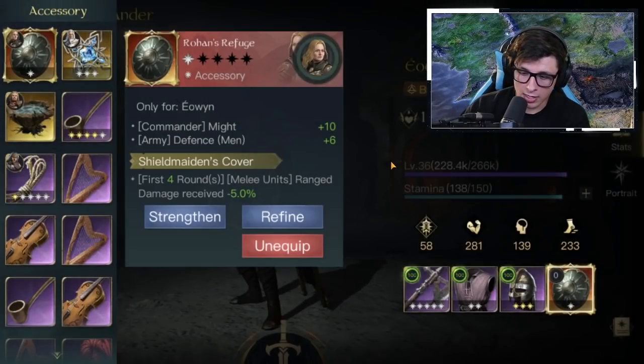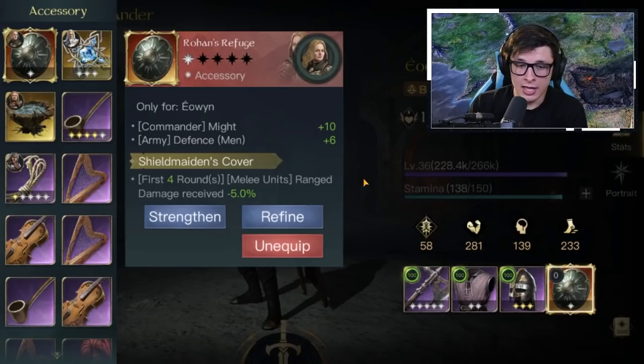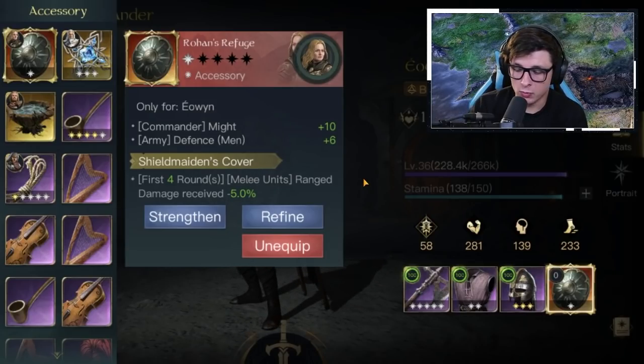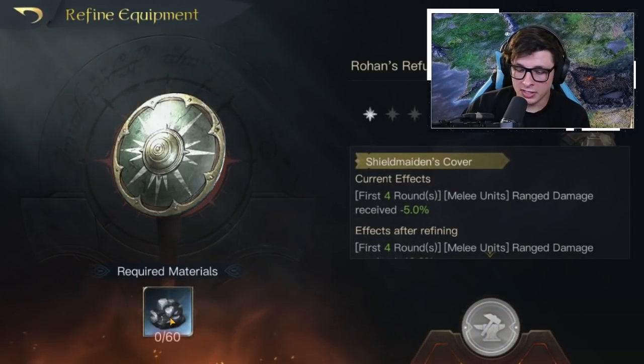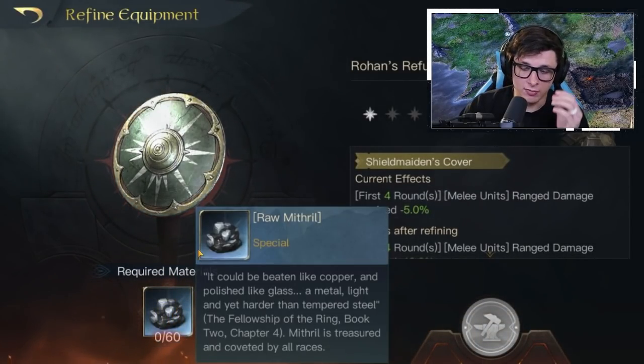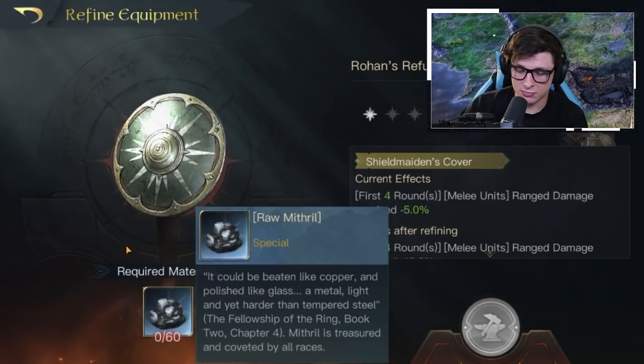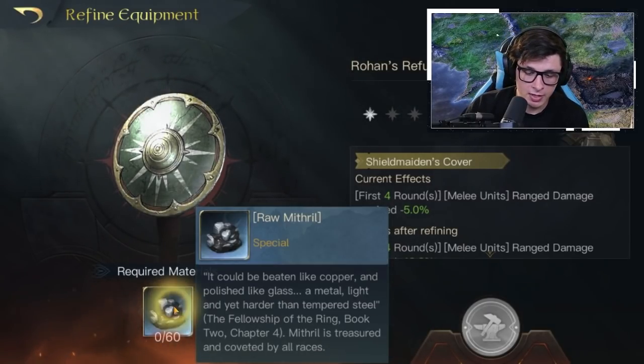It's pretty steep for something that already has pretty steep requirements. The refinement - this is what really got me. I do not think these items are going to be worth your money. They're not great enough for your characters that it's going to be worth the investment. On top of the 60 Mithril required to unlock it, you're going to need 60 Mithril per refinement level.